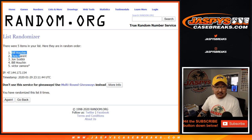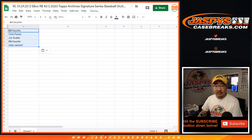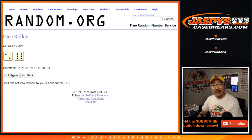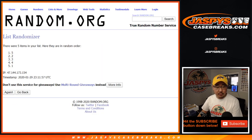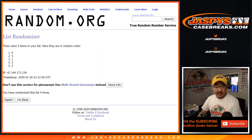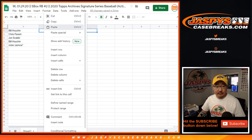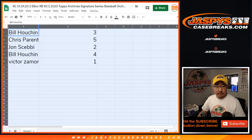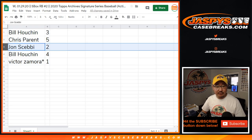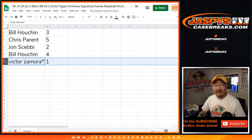After 8 rolls, we've got Bill down to Victor. Victor with the last spot — Mojo star next to his name — ends back up in the last spot after 8 times. 8 times for the box numbers as well. After 8, we've got 3 down to 1. So: Bill with 3, Chris with 5, John with 2, Bill with 4, and Victor with 1.